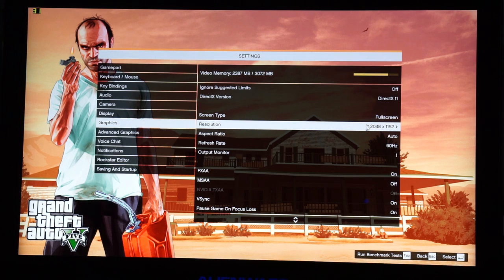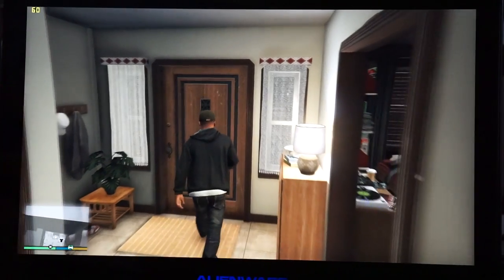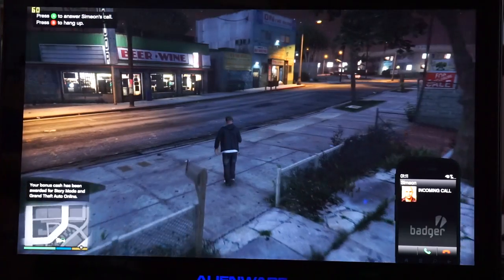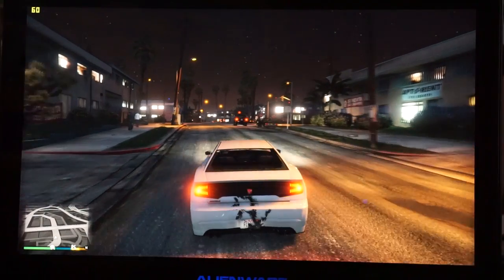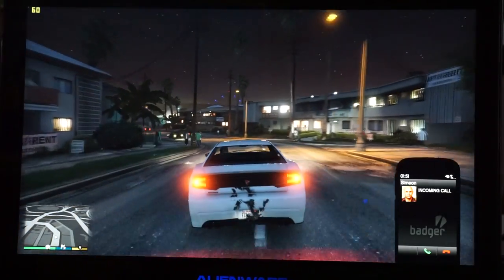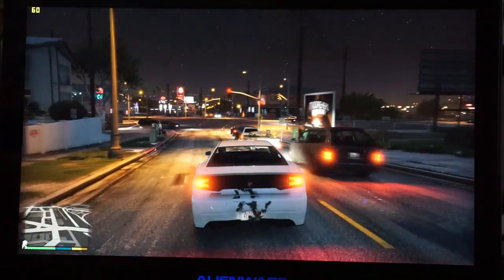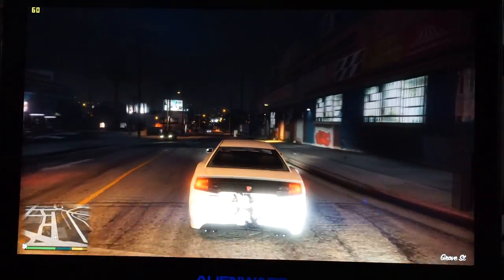We're going with 2048 by 1152, which seems to be the happy medium for GTA 5 with the settings we're using. Running around Los Santos, the game is certainly smooth. This is with the NVIDIA GTX 970M on the Alienware 15 with the Core i7-4720HQ CPU — and in GTA 5, the fan is by no means blasting. Good gameplay overall.